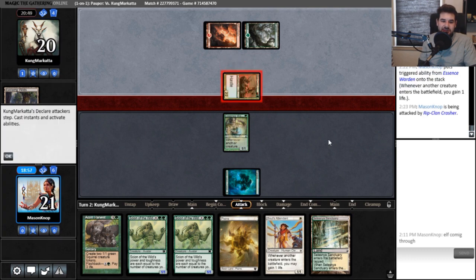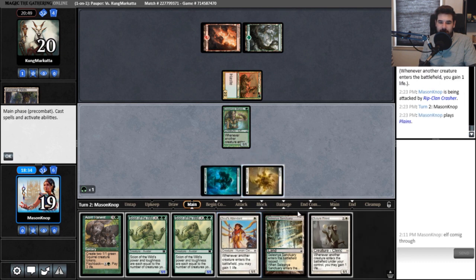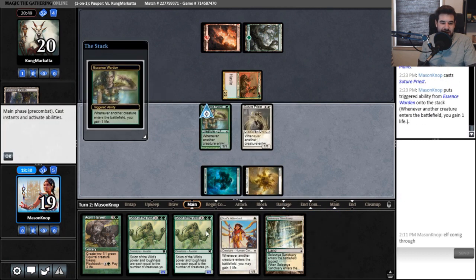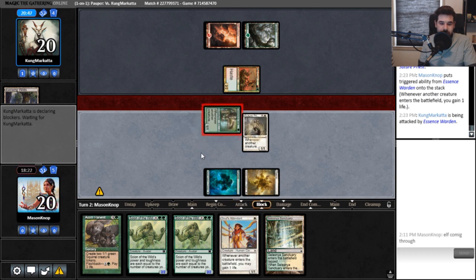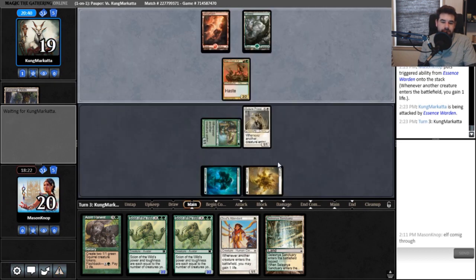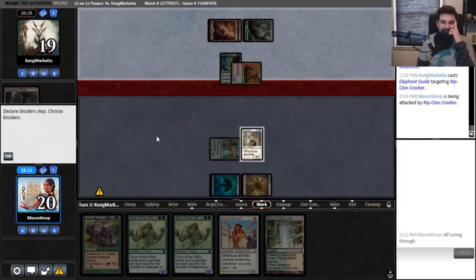I might take out the Sanctuaries for something else. I'm not blocking that — why would I? Suture Priest. We might want to prioritize a little bit of life gain rather than getting out these finishers. Get him for one. Double bolt, double bolt cascade — Elephant, alright, yeah, that's a card.